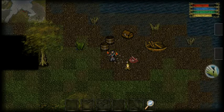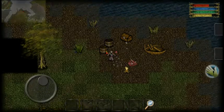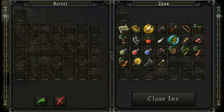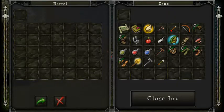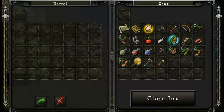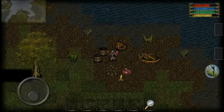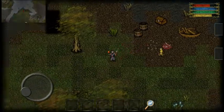Welcome back to Ninth Dawn Part Three. I found a little bandit, robbed him, and got an iron war axe, a torch, a barbed arrow, and some meat. We also found a boat.